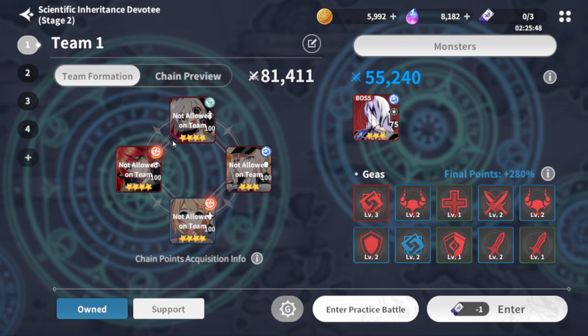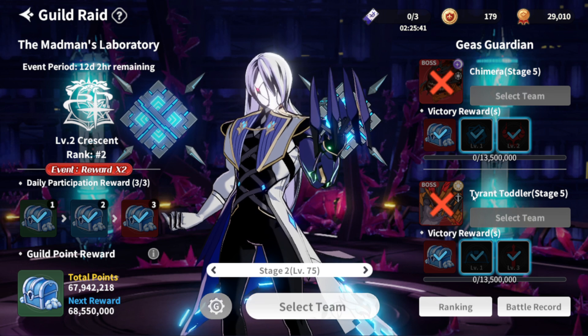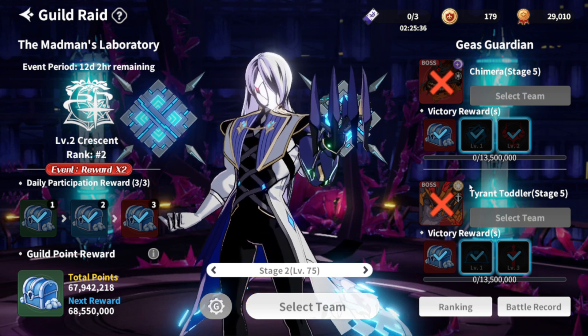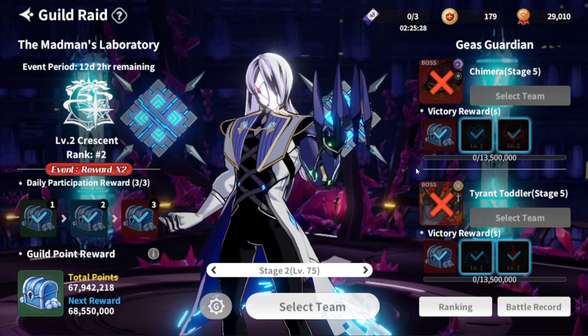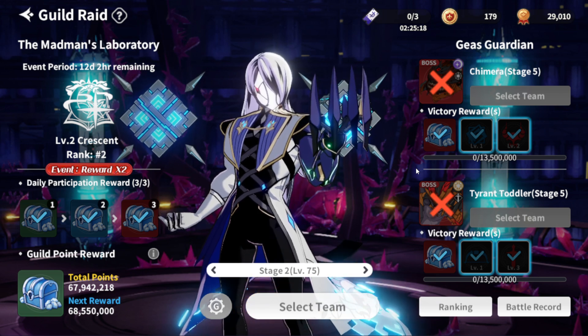So for Maxwell, you just want to bring earth heroes and earth mages for the most part. You can read up on Chimera and Tyrant and figure out a team comp for yourself — I'm not doing a team comp guide as of yet. I can't even access Chimera and Tyrant right now, and I don't think there's a definitive best team for Maxwell, Chimera, or Tyrant as of yet. The game mode is still new — I'm just explaining the basics of how it works.